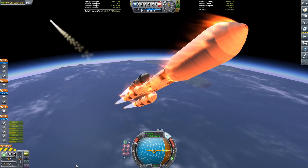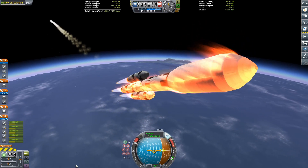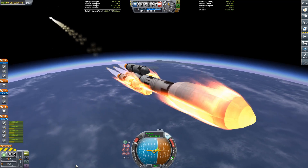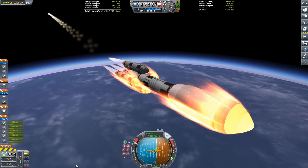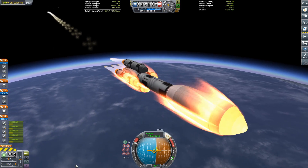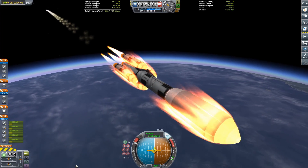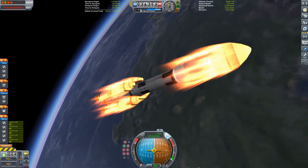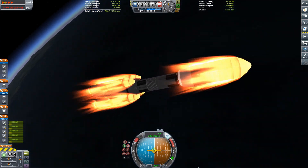We can't let Russia interfere — we need to get Jeb and Bill elected, and we have the Soviet spyware just hanging out in Kerbin's orbit. We want to stop the station because memes. Now, firing our upper stage to get into orbit and a little bit on our way out to the asteroid. We also have another Rhino stage to help us capture the asteroid.